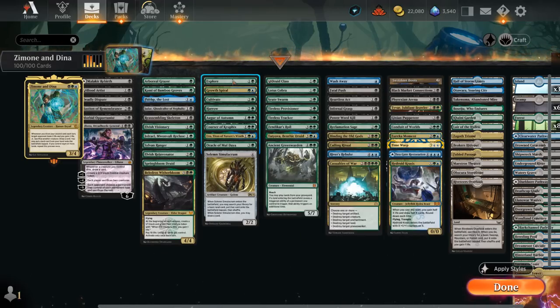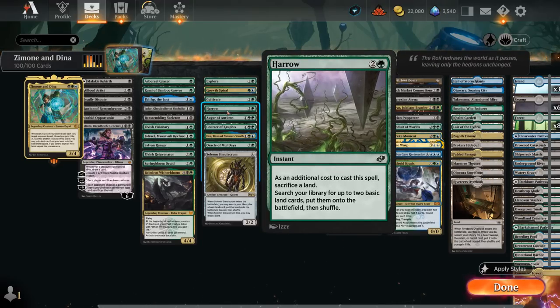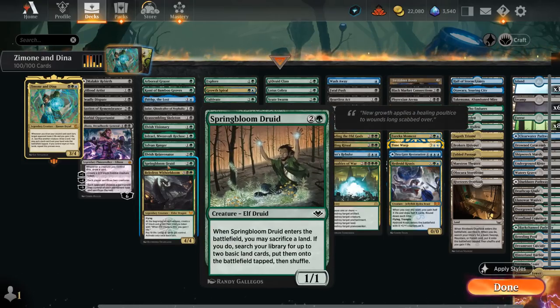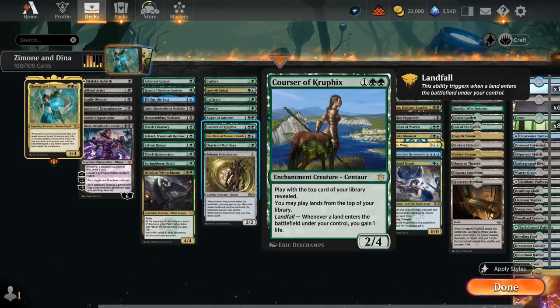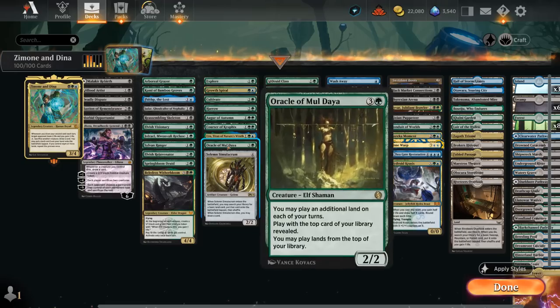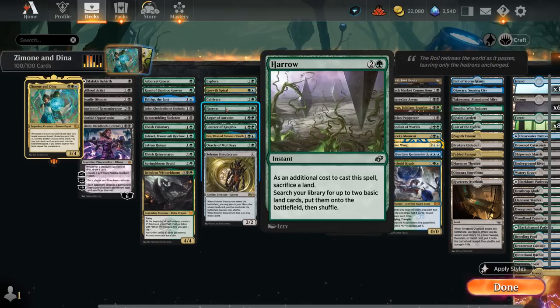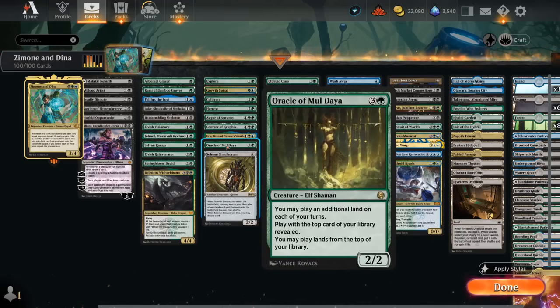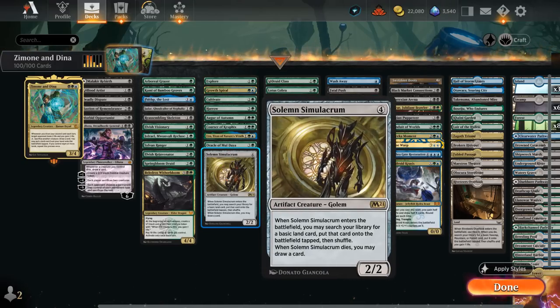The ramp category includes Explore and Growth Spiral to play lands off the top, Into the North if we run snow-covered basics, Cultivate at three mana, Harrow sacrificing a land to find two and put them on the battlefield untapped — potentially enabling landfall twice. Augur of Autumn lets us play lands off the top, and with Coven enabled, creatures off the top too. Kruphix gains life whenever a land enters and also lets us play lands off the top. Uro puts an additional land in play similar to Growth Spiral while gaining life, and can be escaped for four mana with a full graveyard. Oracle of Mul Daya lets us play an additional land each turn and play lands off the top — this is where fetch lands and search effects like Cultivate and Harrow come in handy to shuffle and improve our top deck odds. Solemn Simulacrum finds a land on entry and draws a card when it dies.